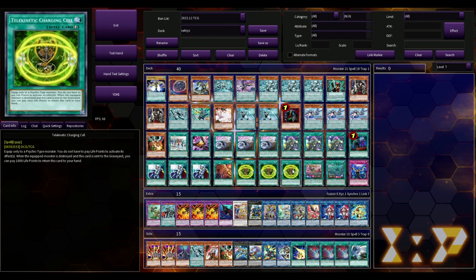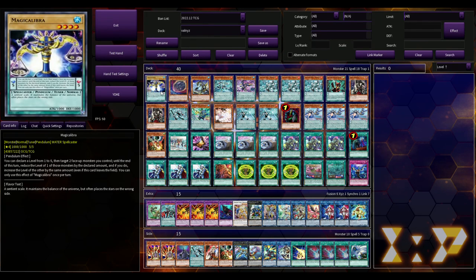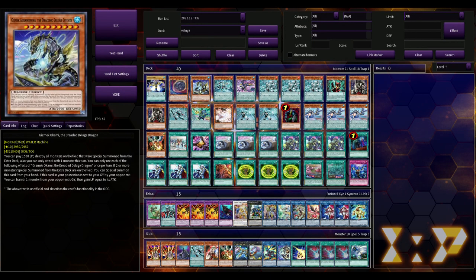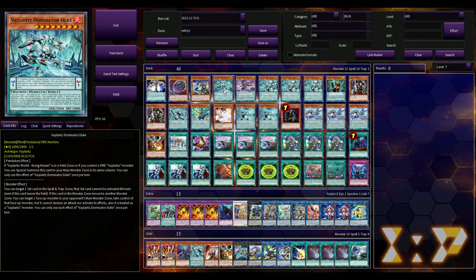Let's dive into the deck. We have one copy of Magical Libra — a pendulum monster that targets two monsters, you declare a level from one to six, one monster gains that level, the other loses it. It's a scale five, level four tuner, which seems pretty good. One Nibiru because this deck loses to Nibiru — we're playing Cross Out for a reason. One Gizmek, which seems pretty good. One Valiance Domineer Duke — all these are extenders with different monster effects.